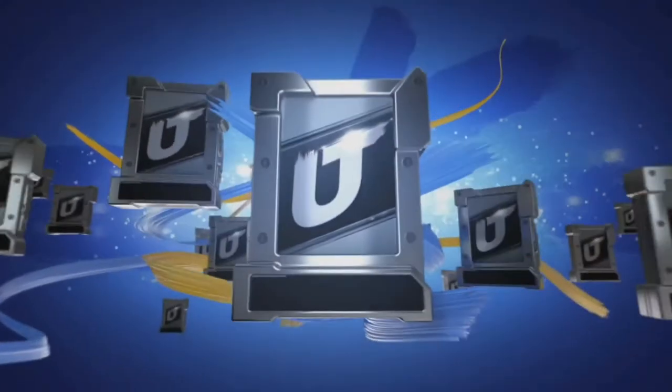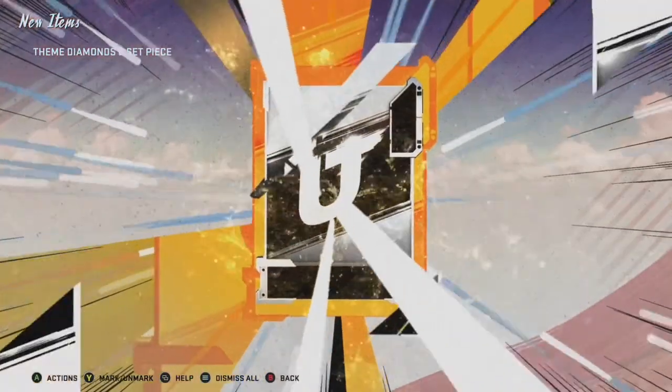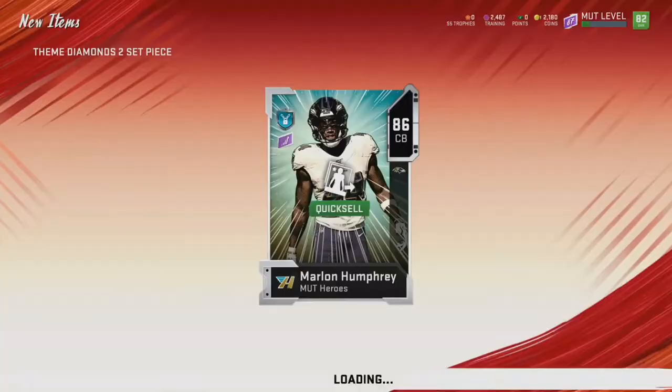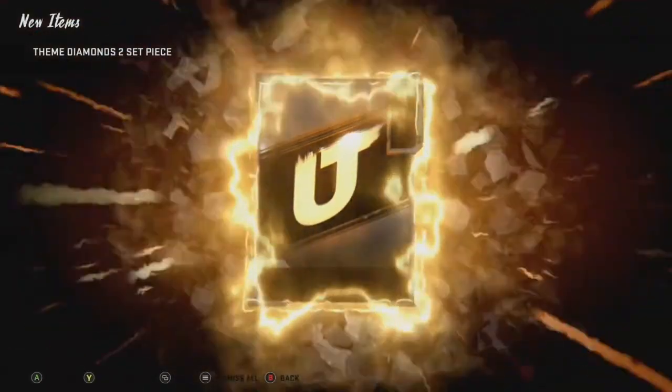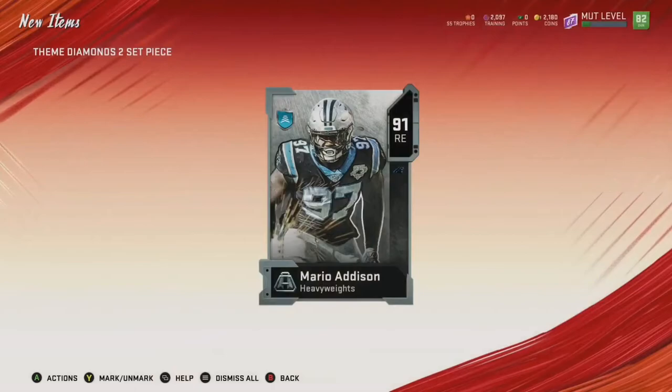Once we get another 91 overall, I'm going to look at the sets — because that's where we got the 130,000 coins from. You will get a lot of Might Heroes 86 overalls that are not really that helpful. But the point is, while we're doing this, for this one right here — another 91 overall. Very, very nice.